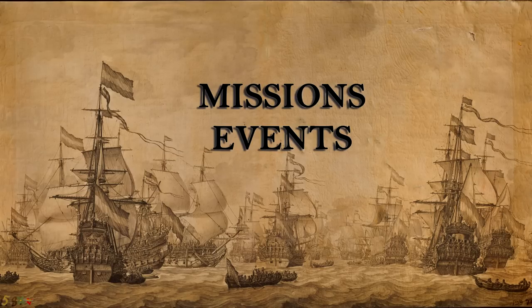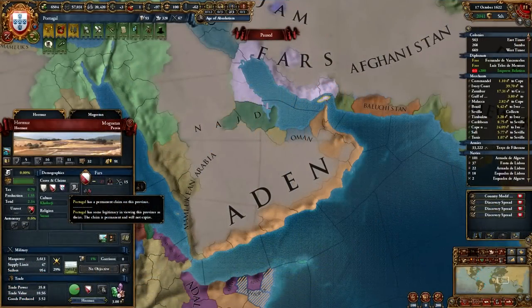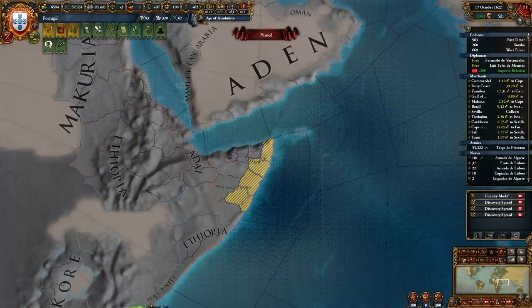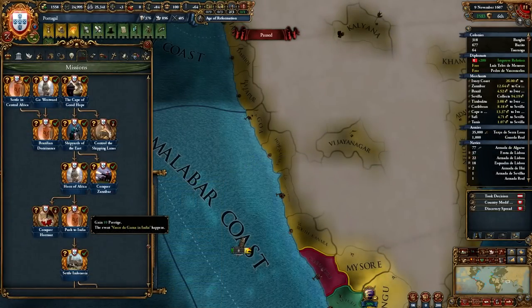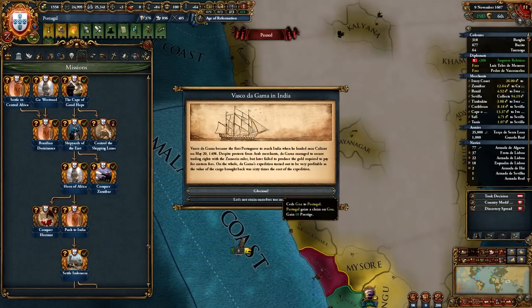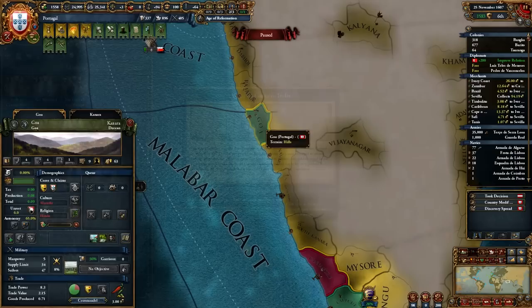I really like the Portugal mission tree. You should try to follow it as they give you some amazing perks and claims. Portugal also has some really good events — one of them, the Vasco de Gama event that you get from completing a mission, gives you the province of Goa for free. A province for free — it's amazing.